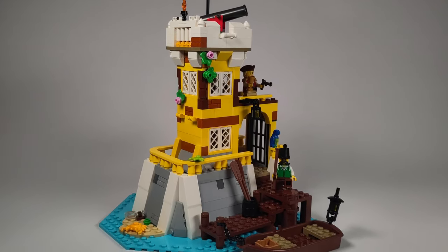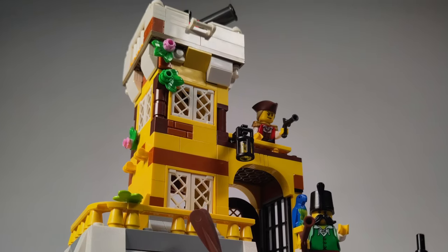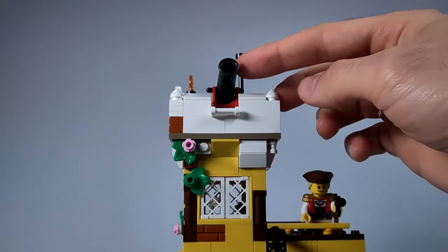The first model is the Imperial Guards Outpost, a fortified base to protect the trade routes from the pirates. It has a dock, a tower, a cannon, and a treasure.